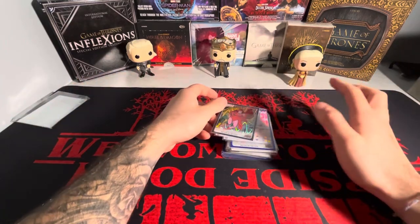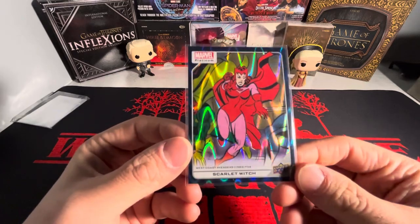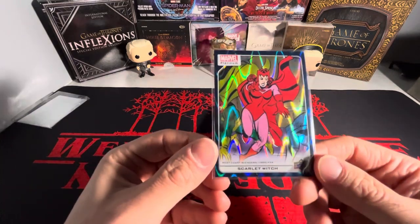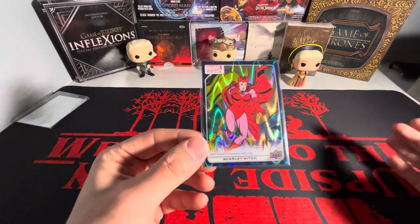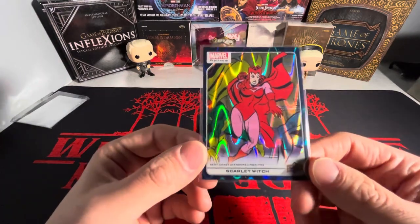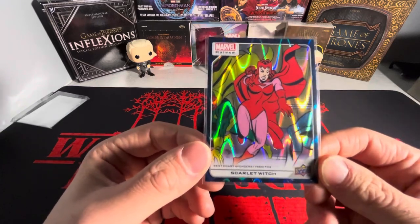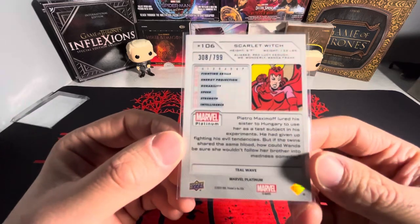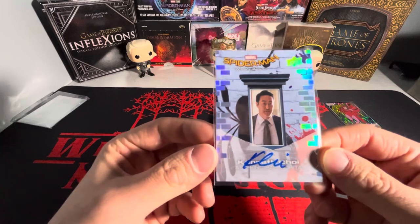Starting off we have a Scarlet Witch from Marvel Platinum. There's a lot of platinum cards in here but I decided to pick up some of the characters that are my favorites, or for the artwork, or if I just have another parallel of it. For this one, Scarlet Witch is probably one of my favorite Marvel characters and I love the artwork on this. This is the teal wave out of 799.